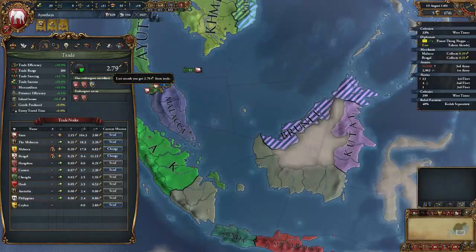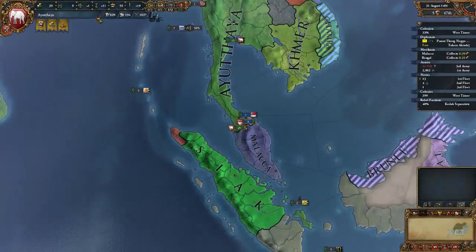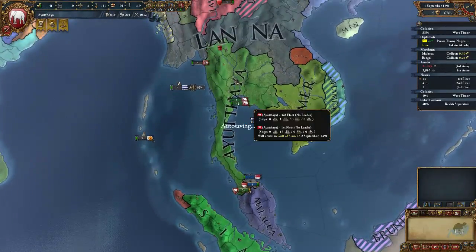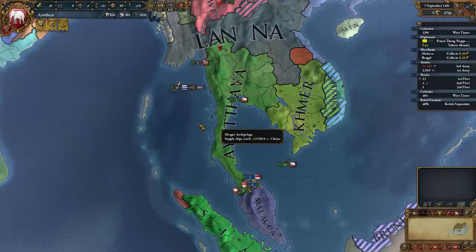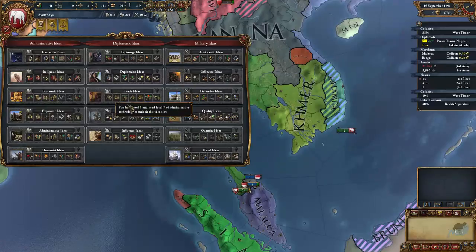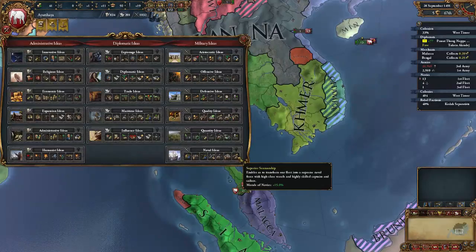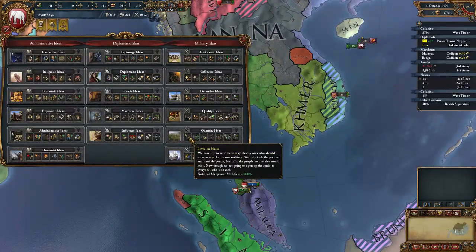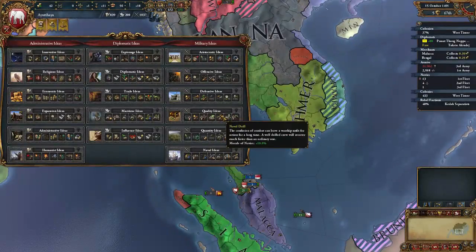I'm not sure how we can build economy without expanding. Sure, I could use some of this admin power stored up. Do we go for another idea group? It's tempting. Quantity is definitely tempting, given how much problem we have with manpower — we could knock two of those out real quick.